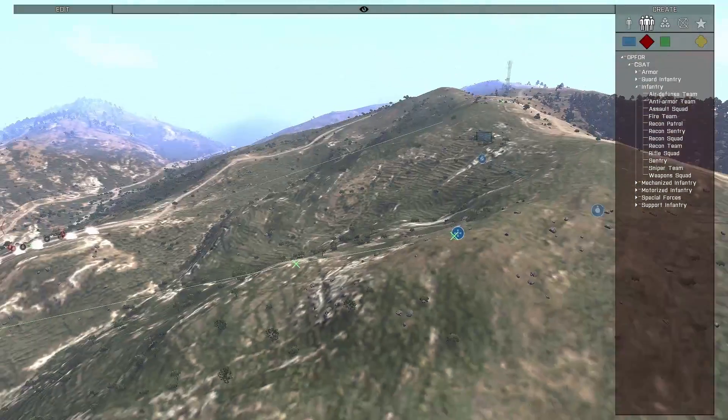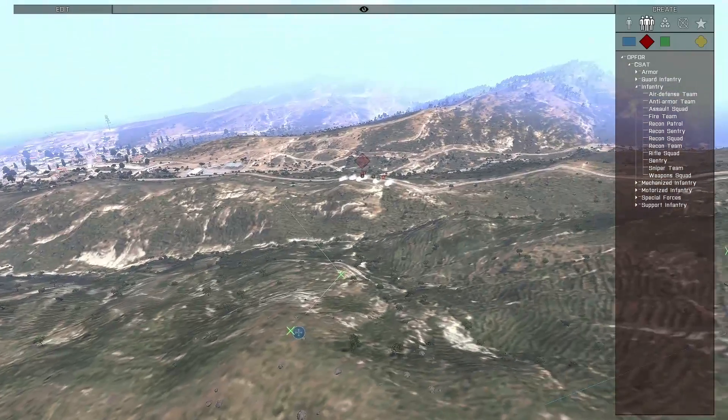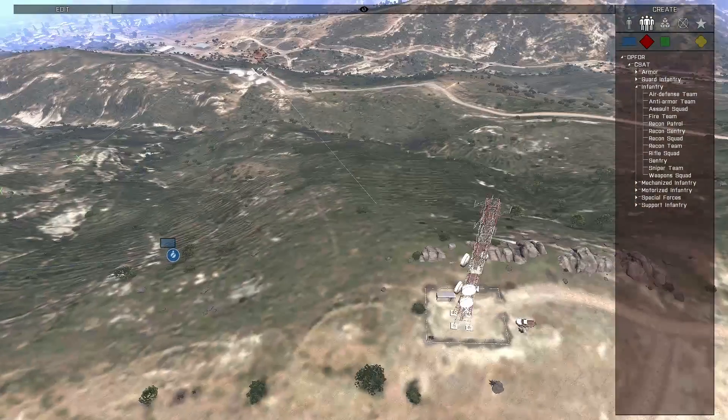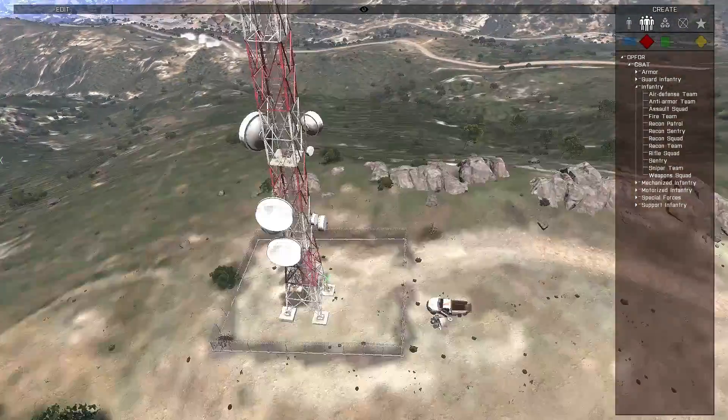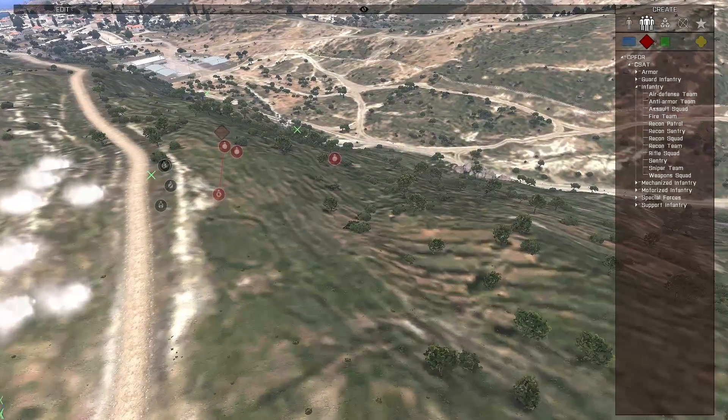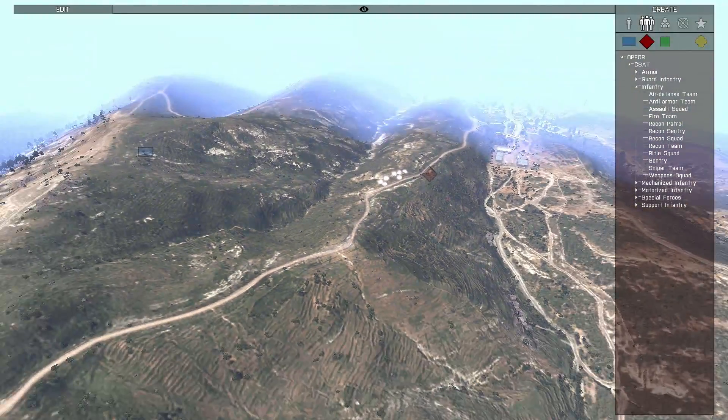Looks like they left the static gunner there while they were both moving around this hill to the right. It looks like they were trying to come take this tower right here — pretty high vantage point to shoot down on. Alright, next scenario.